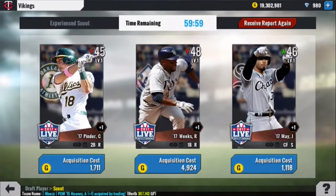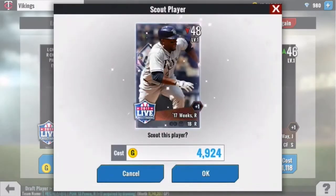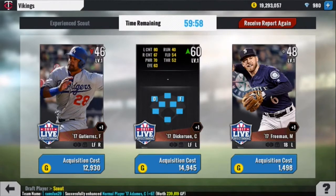Beltran can either DH or be a viable bounce option or even a corner outfielder. Two picks in and not too hype, but could be a lot worse. Here's our first week round — we'll get Ricky Weeks because he can play first and left. He can also come off the bench, and his hitting stats are the best of those three.